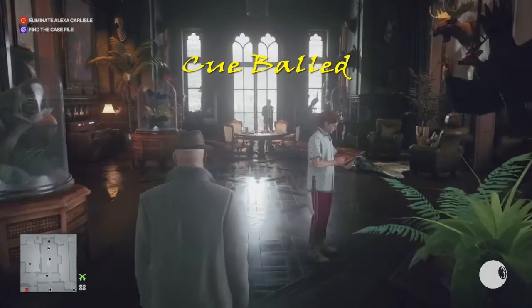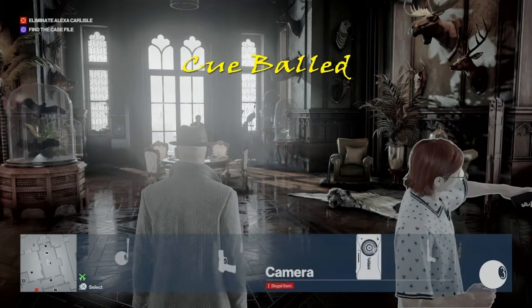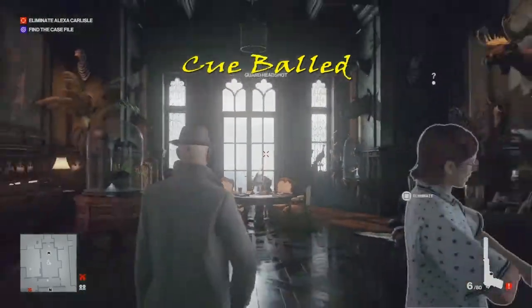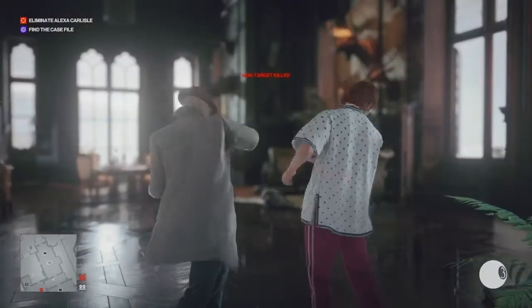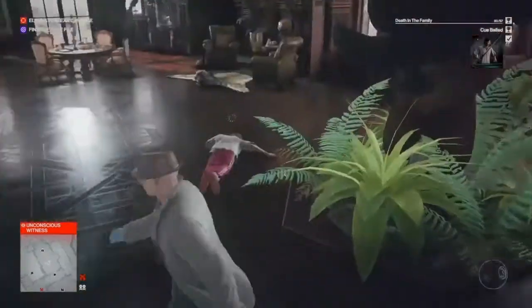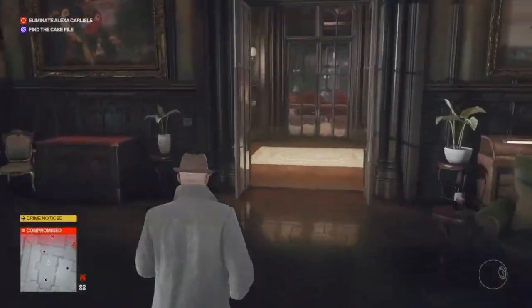Now we move on to Cue Bald. We need to find the target who is usually in the billiard room, but today he was not. We take out a bodyguard instead, select the pool ball, and knock him out with it — that gets us Cue Bald. We snap his neck quickly so there are no witnesses.